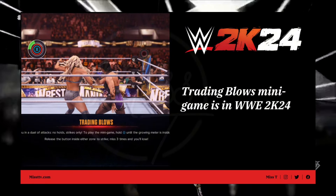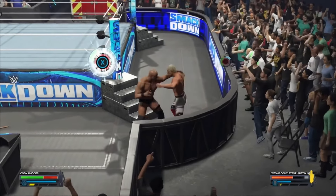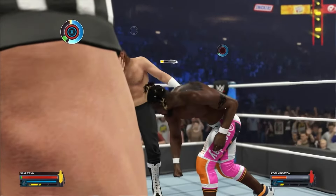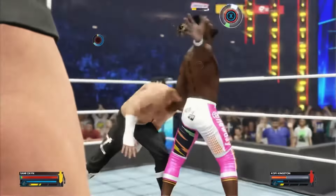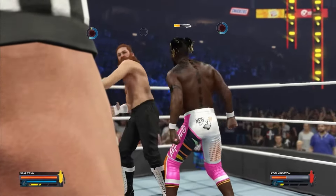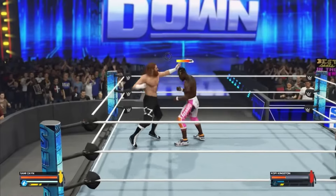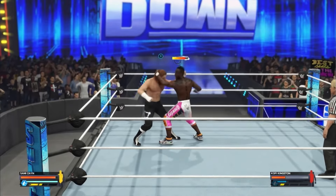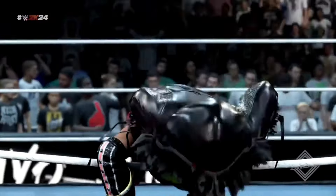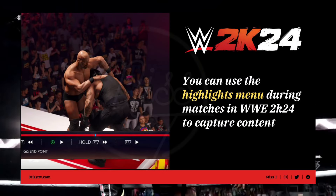We also got a new mini game announced today: the Trading Blows mini game. As you can see in this clip, it's basically you and your opponent trading blows, and you have to time it just like the pin system mini game — get it all the way into the green to get the upper hand. If both players last a long time, you go into an animation where you both just hit each other back and forth, like Kevin Owens and Sami Zayn do in real life.